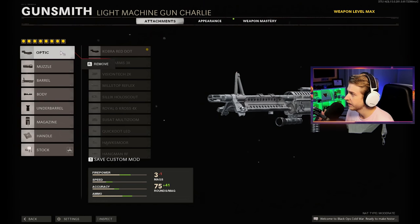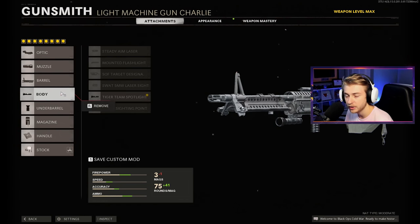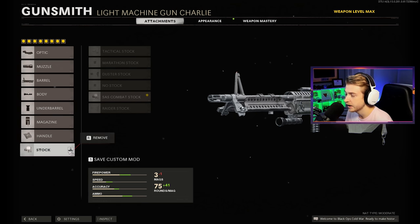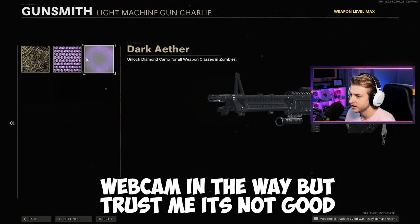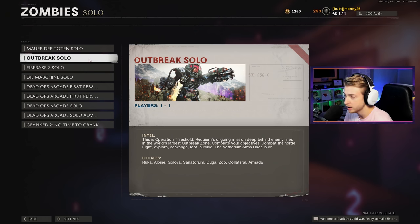Really quick, here are my attachments on the M60: Cobra Red Dot, SOCOM Eliminator, Task Force Barrel, Tiger Team Spotlight, Bruiser Grip, 125 Round Fast Mag, Serpent Wrap, and the SAS Combat Stock. And since the Dark Aether coverage on this thing is terrible, I'm actually gonna use Plague Diamond today. Let's go ahead and hop in and see what this thing can do.